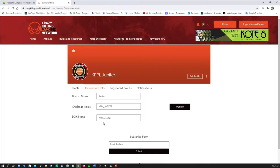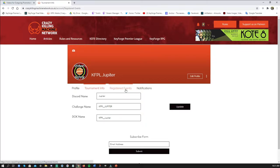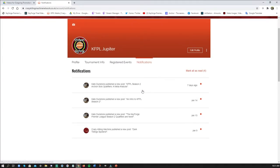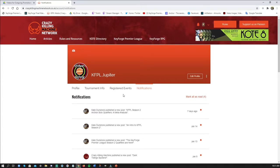We highly encourage you to make these the same for our events, as close as possible, so that when people are looking for you and searching for you it's easy. The next thing you have is the registered events tab, which I'll get into more later, and then the notifications tab where you'll get up-to-date information from all the writing and stuff that Kate is doing for us.